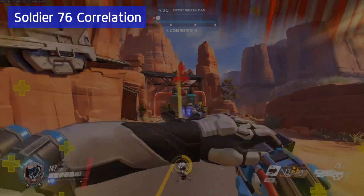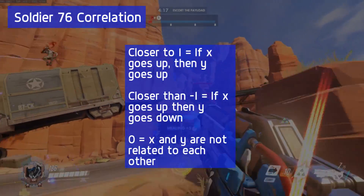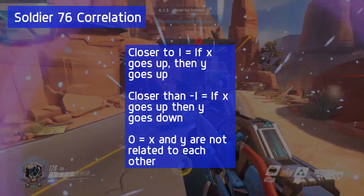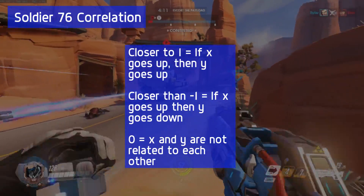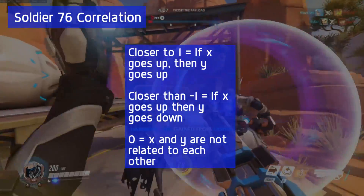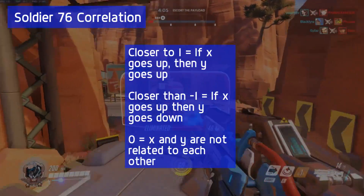Now let's switch over to another statistic we can look at called correlation. Correlation is just studying the relationship between two numbers. The definition will be up on the screen, but basically we're looking for numbers that are closer to one or to negative one to indicate positive or negative correlations.